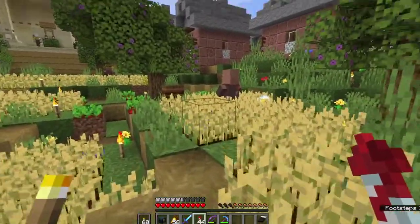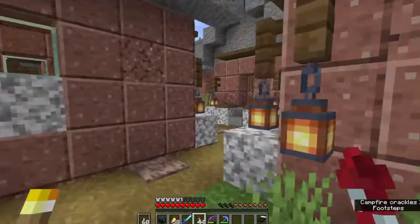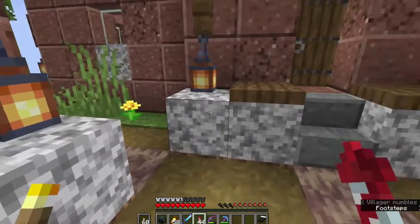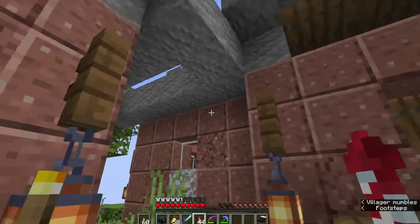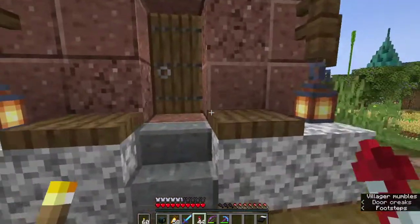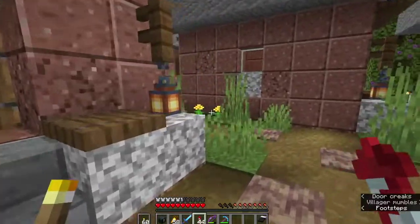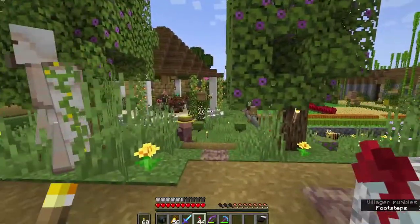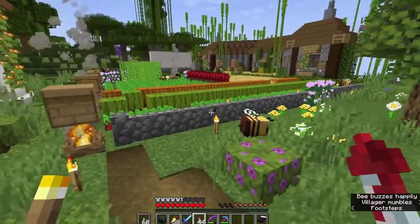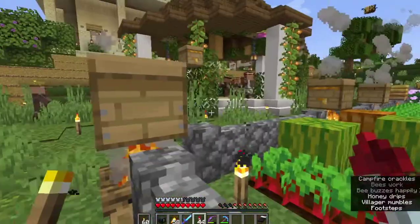Here we have our new villager homes — nothing too fancy, but I wanted to try and build houses using just two or three blocks. I decided to use diorite, granite, and andesite, and it came out pretty good. We've got workstations and beds in every single house, there's lighting and everything, and we've got a whole bunch of new villagers as well. I'm not exactly sure how many villagers I have on this island, but I'm thinking probably at least 50 or 60.